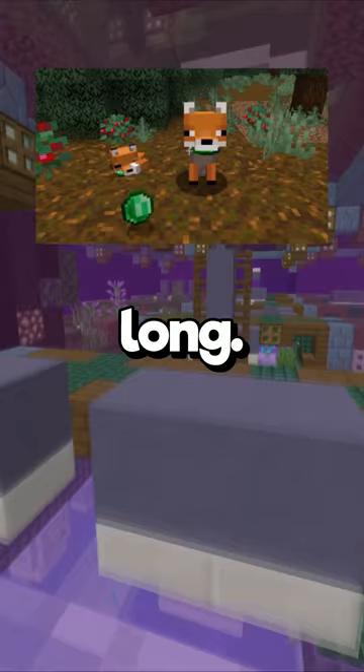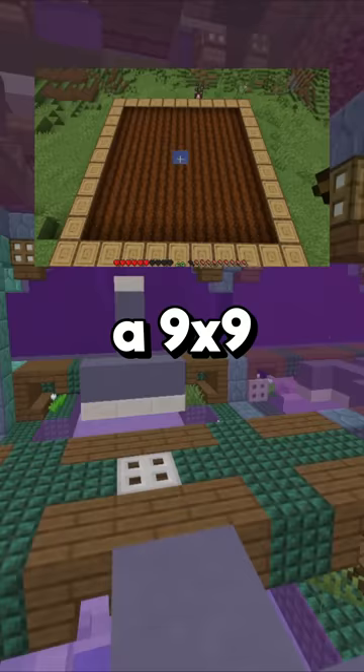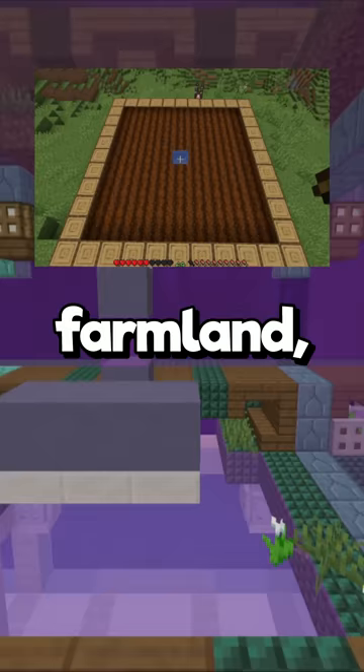A fox has a 5% chance to spawn holding an emerald in its mouth. A single bucket of water can hydrate a 9x9 area of farmland, or 80 blocks total. Chickens and parrots can be fed any type of seed in the game.